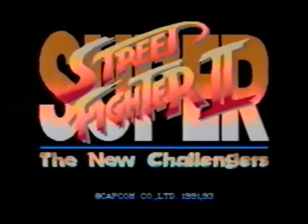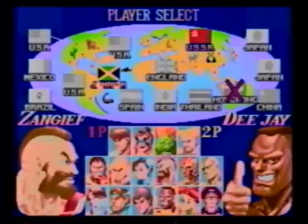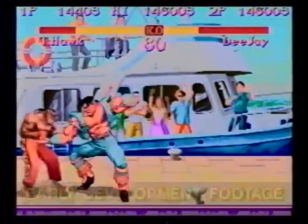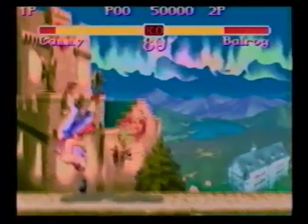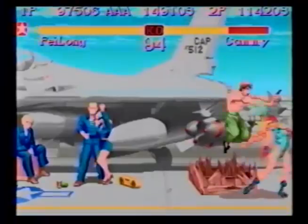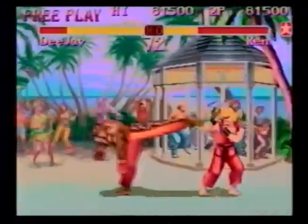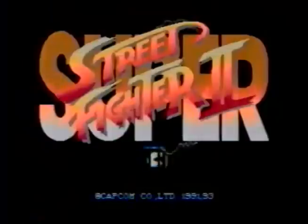Coming soon to an arcade near you — Street Fighter 2 just got hotter with Capcom's all-new Super Street Fighter 2. The rumors are true, and entering the tournament for the first time ever are four never-before-seen characters: Thunderhawk, over seven feet two inches of American Indian with a fighting style all his own; Cammy, girl wonder of the British special forces with a cloudy past; Fei Long, the would-be martial arts action film star with a lethal kung fu fighting style; and DJ, the musician turned warrior with a fighting style as fresh and flashy as the man himself. If you've beaten the rest, get set to take on the best — watch for Super Street Fighter 2.